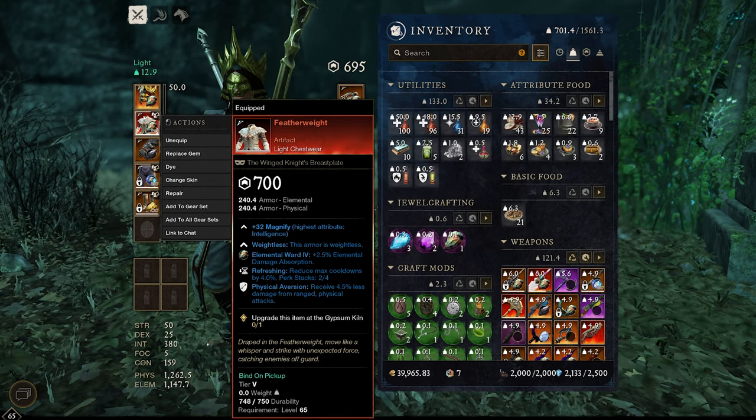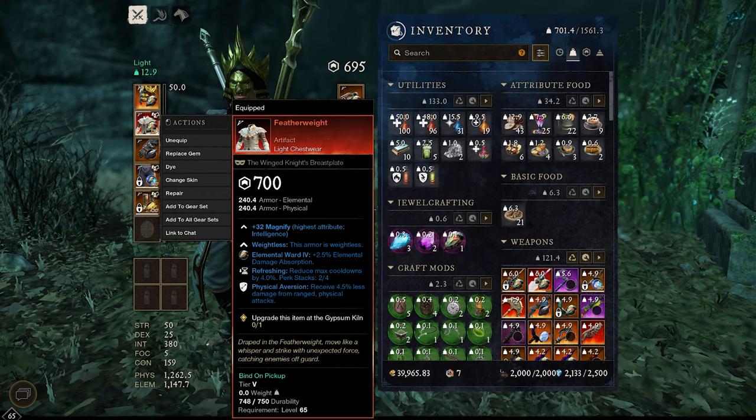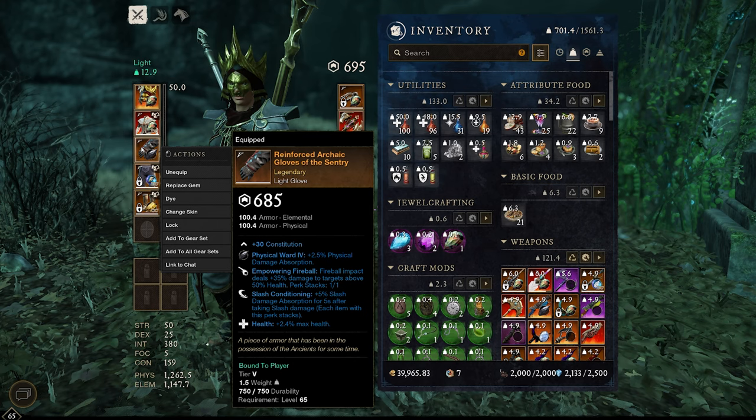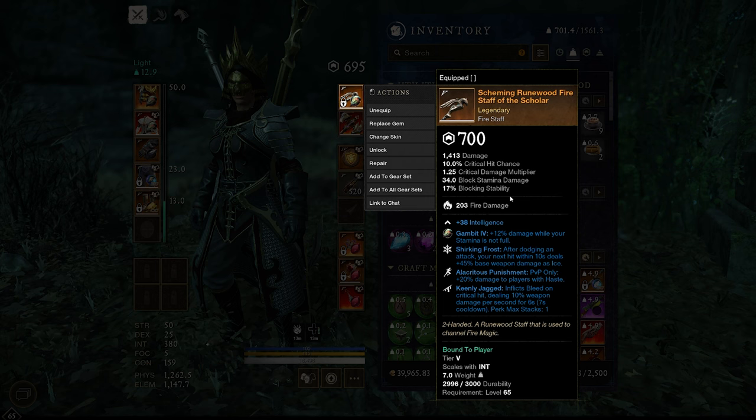We do want to run featherweight with this build because the fire staff and abyss does not need more damage from any other artifact like tumblers foot wraps. For the light gloves we just have something simple with empowering fireball. We have some more shirking heals on the legs and feet. This is the fire staff that I am currently using but it is nothing best-in-slot — the main perk that we do want is going to be alacritous punishment.